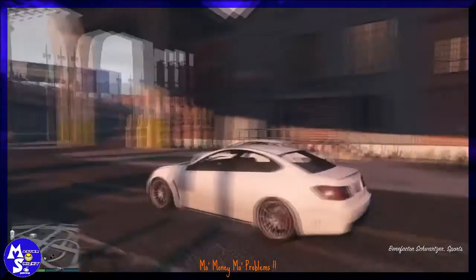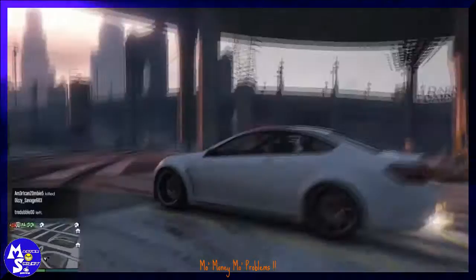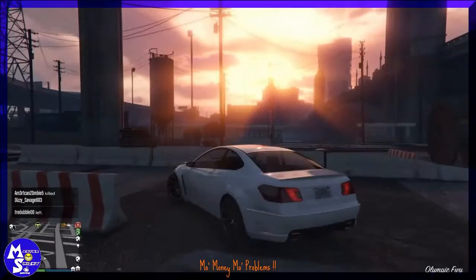Drive the spawn vehicle inside and then back out — this is very important. Sometimes your glitch vehicle will disappear if you don't drive your spawn vehicle in and out first.